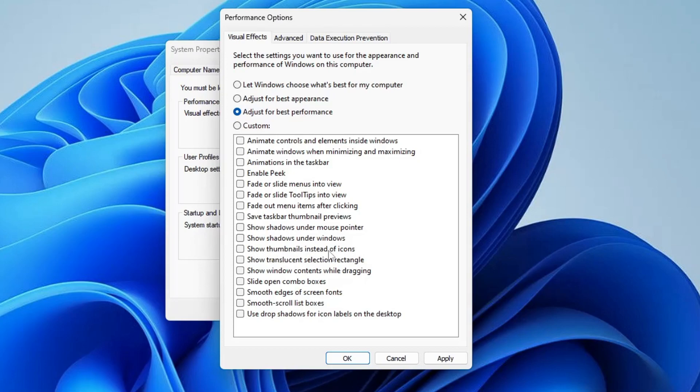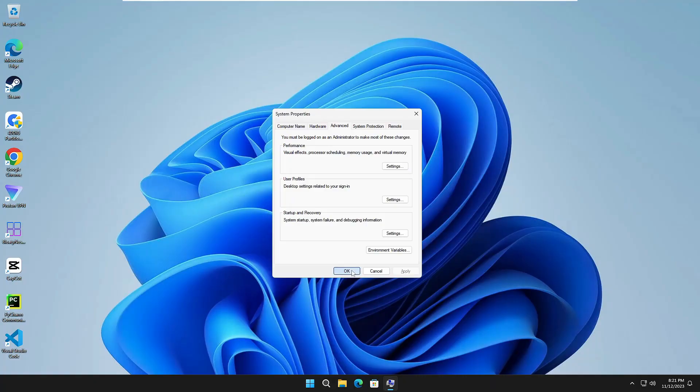The two animations to re-enable are 'Show thumbnails instead of icons' and 'Smooth edges of screen fonts.' Once selected, click Apply, click OK, and then click OK again.